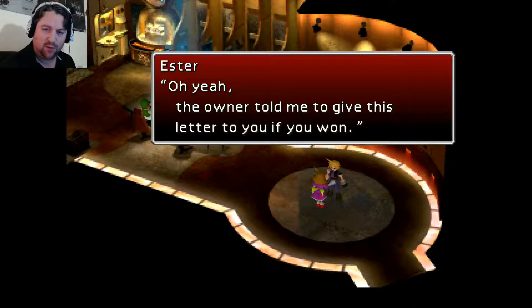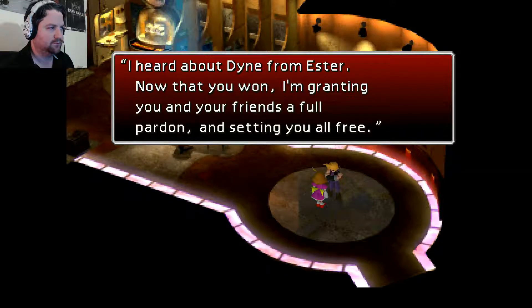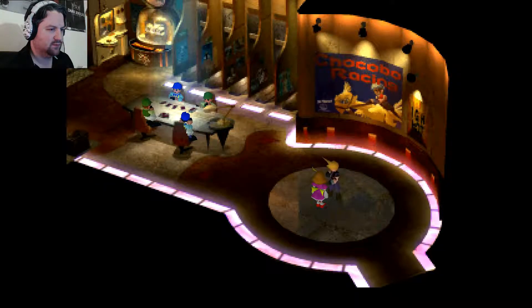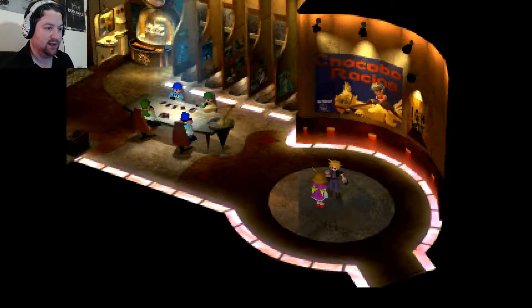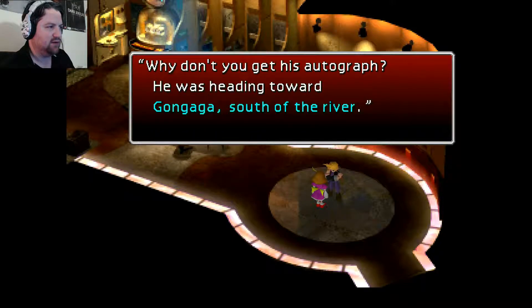If you fail to win the Chocobo race, all that would happen is you'd come back here, Esther would say she'll get you a Chocobo, she'll disappear, call the racers — the four at the table will disappear, Esther will come back, you talk to her again, race starts, and that just repeats until you actually win. Dio gives us a letter — we get a gift. What is this gift? A cell phone? No, it's actually the PHS. And he dropped off a buggy — now we can cross deserts and rivers. This will be very good for doing some things before we actually move on with the plot. He was heading south toward Gongaga.